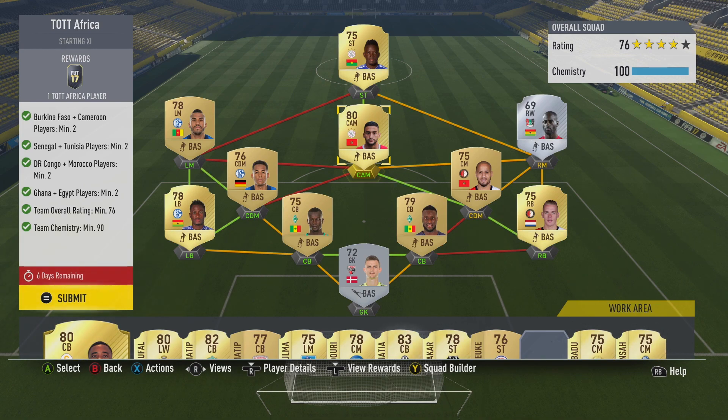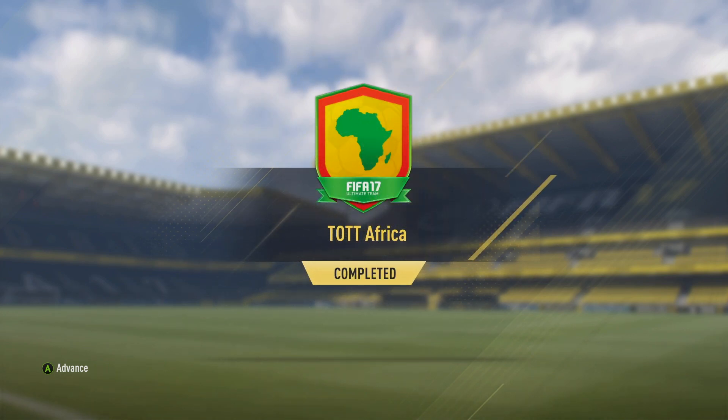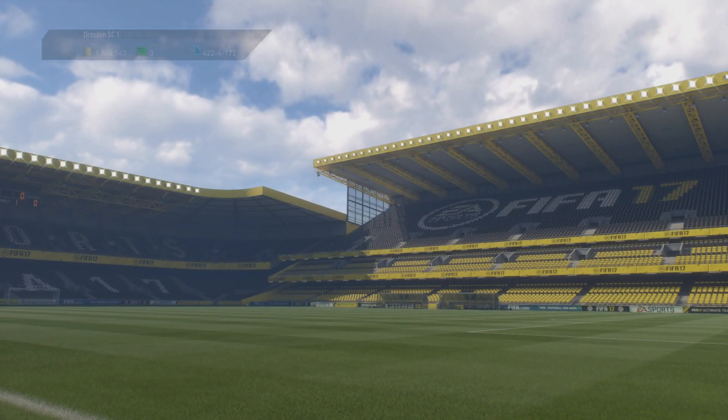It's all come together, and we are going to get ourselves a Team of the Tournament Africa player. I'm hoping for that Salah — that would be amazing. Just a side note, if these players do go up in price, you've got six days to do it, so hopefully they'll drop back down again. And also, one of the most basic routes is nearly just a full Premier League side — there are lots of the African nations in there. But they might be a little bit more obvious and go up in price. So we're going to go ahead and submit this squad. We have a Team of the Tournament Africa SBC completed. It looks awesome, and we're going to go and get our player.